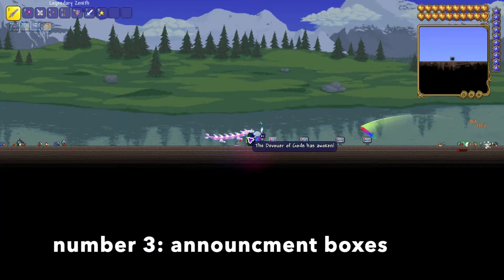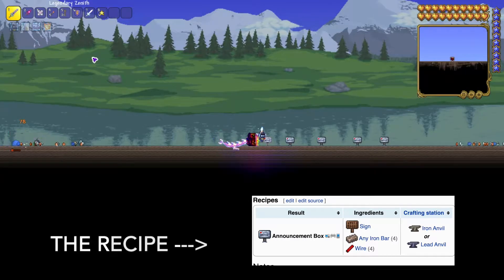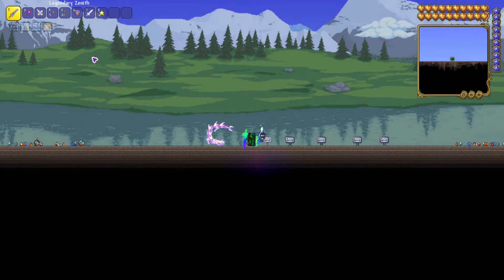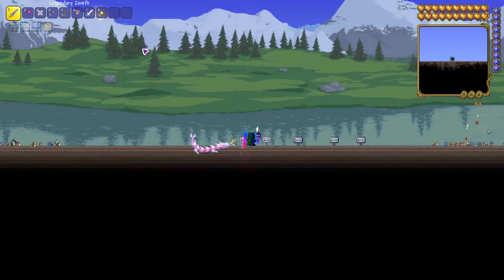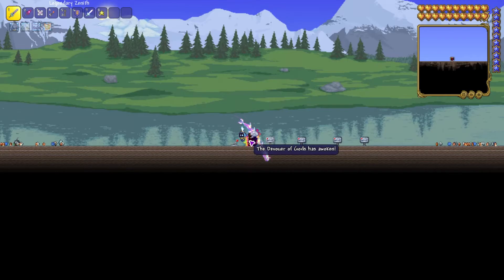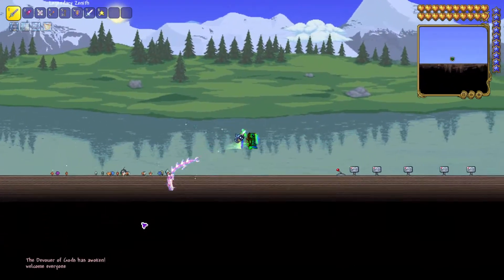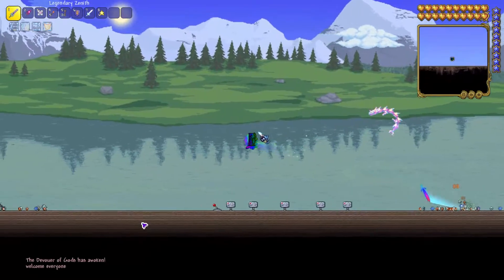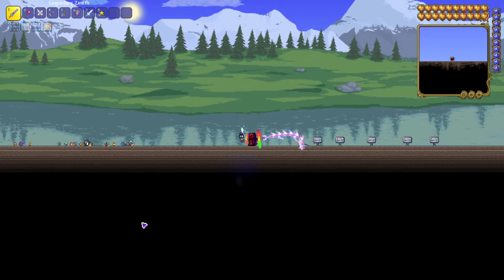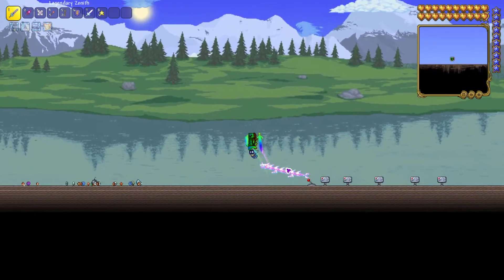Number 3: get announcement boxes and troll your friends. You can craft an announcement box with one sign, five iron bars, and about ten wires — the recipe might be slightly different but those are the things you need. Basically you type something in them, wire them up, and it says stuff in chat. So if you want to say something like 'welcome everyone, the devourer of gods has woken,' you can just flick it and it comes up in chat so everyone can see it. It's very useful for pranking friends and also great for running a server — you can have messages come up instead of getting everyone in a Discord call.